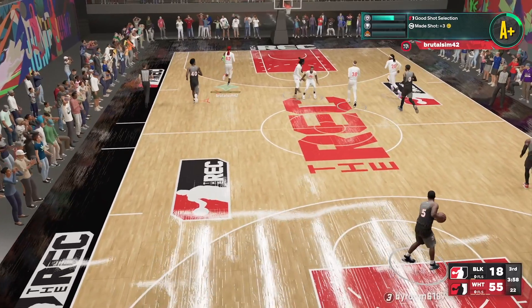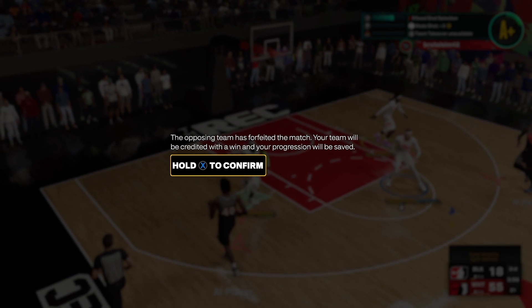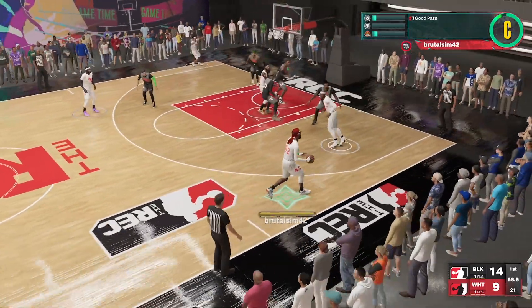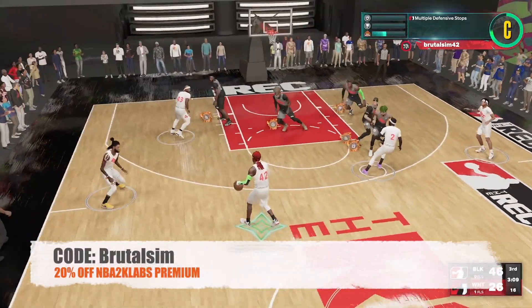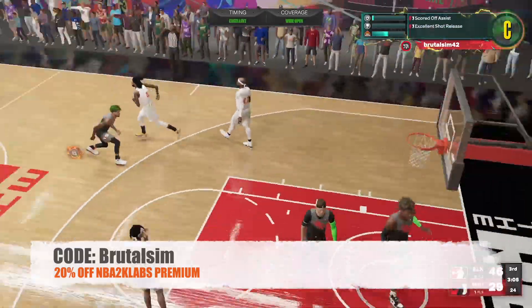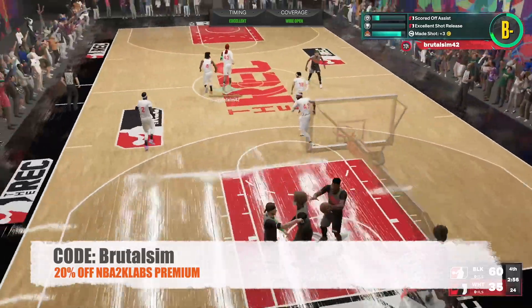I suggest you check out NBA 2K Labs — they got a nice deal going on with their premium package where they test out all these jump shots extensively for all the different heights, all the different sizes, all the different stats. Make sure to check them out, and if you use the Brutal Sim code, just type in Brutal Sim, and you'll get 20% off. The link will be in the description, so sign up for NBA 2K Labs Premium and they're gonna help you out with a lot of jump shots.